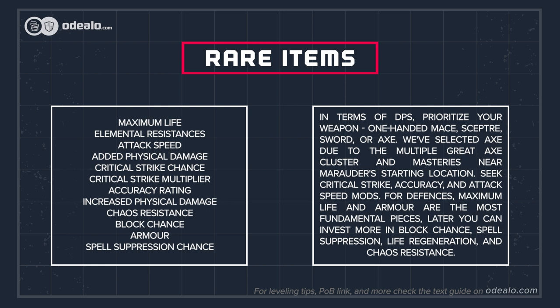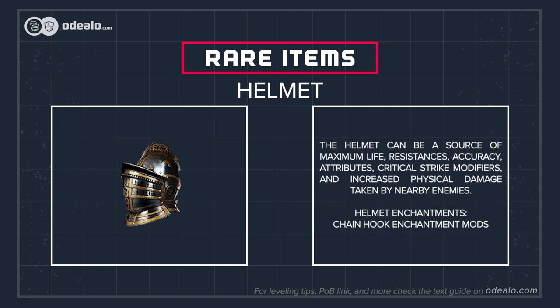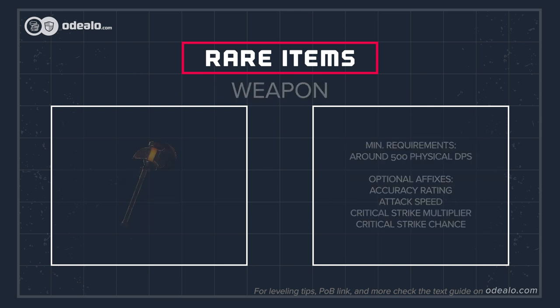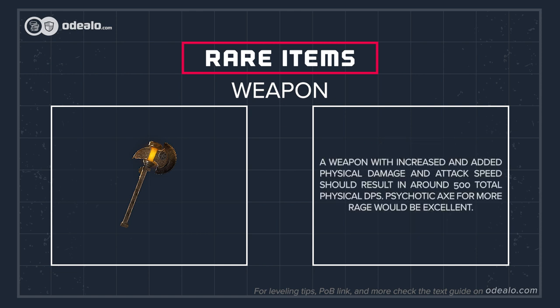In terms of DPS, prioritize your weapon — one-handed mace, scepter, sword, or axe. We've selected axe due to the multiple great axe clusters and masteries near Marauder's starting location. Seek critical strike, accuracy, and attack speed mods. For defenses, maximum life and armor are the most fundamental pieces. Later you can invest more in block chance, spell suppression, life regeneration, and chaos resistance. The helmet can be a source of maximum life, resistances, accuracy, attributes, critical strike modifiers, and increased physical damage taken by nearby enemies. A weapon with increased and added physical damage and attack speed should result in around 500 total physical DPS.